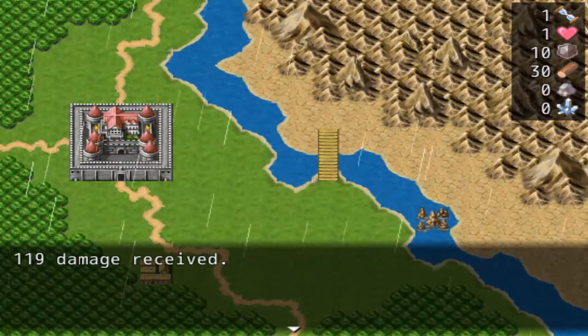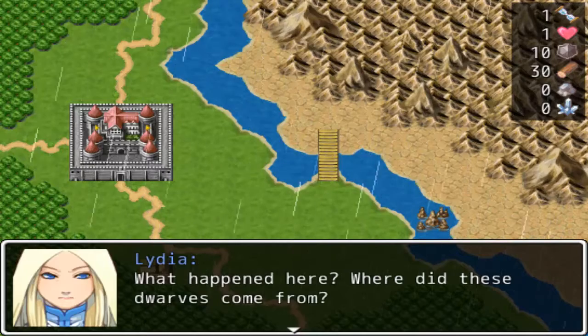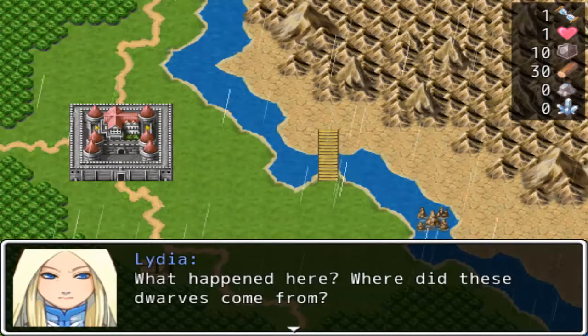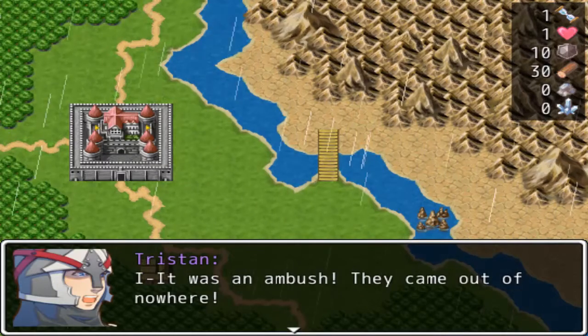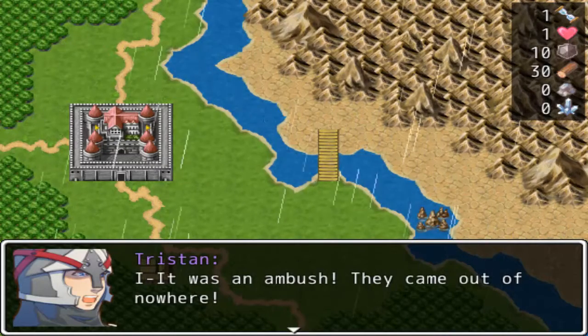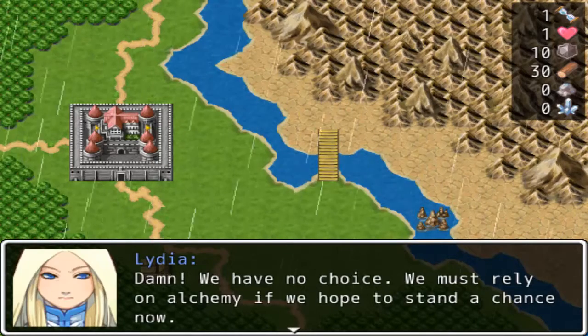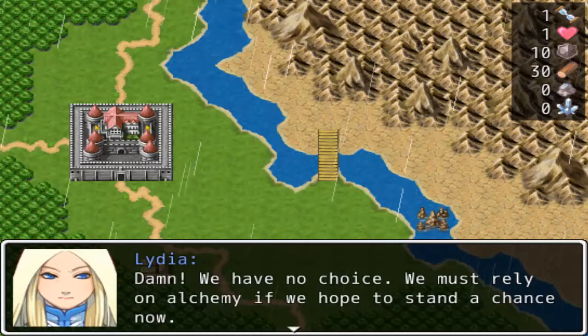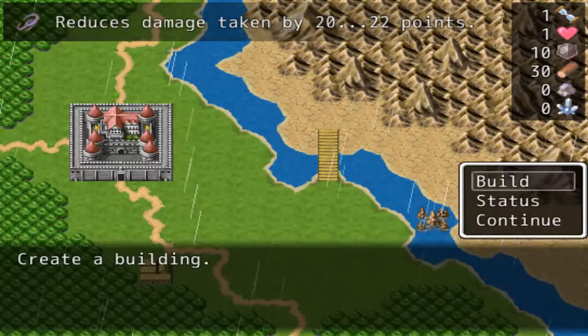Well, crap. If that spell isn't a plus, that means we're not going to be attacked again for a while. What happened here? Where did those dwarves come from? It was an ambush — they came out of nowhere! They came from the blackness! We have no choice. We must rely on alchemy if we hope to stand a chance now.